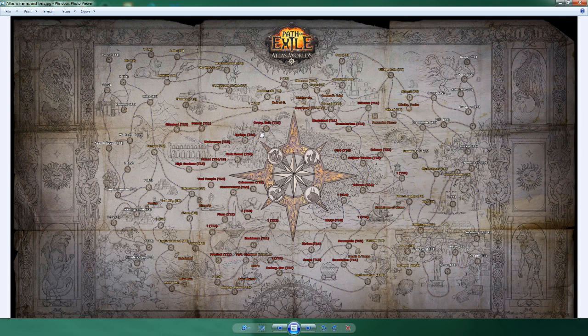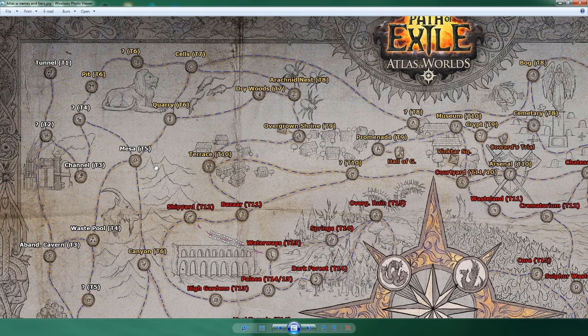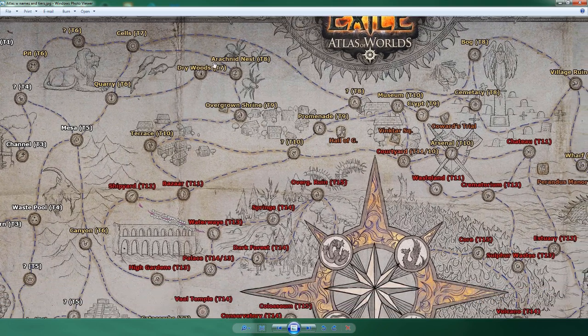The best way to do this involves a few linchpin maps. Mesa is one of them — starting at Tunnel, you go tier two and unlock Abandoned Cavern tier three and Channel. You'd have two tier threes, one tier four, a tier five, and as long as you didn't run Mesa you could skip your tier fives entirely. Channel is an amazing map at tier two, and you can run a couple of tier sixes and avoid the rest. Canyon's a good map but running it unlocks another tier five you don't necessarily need.